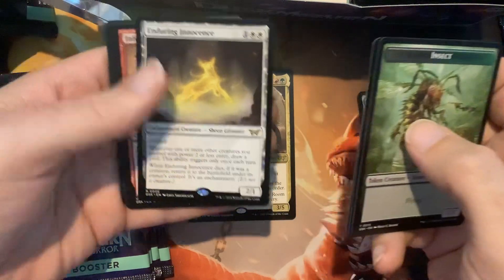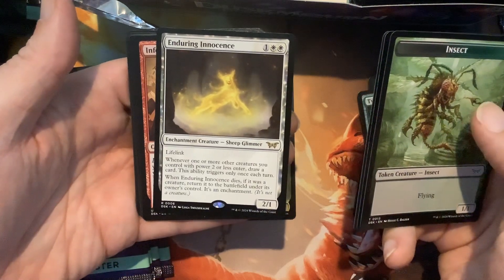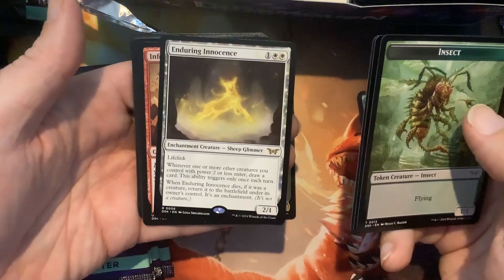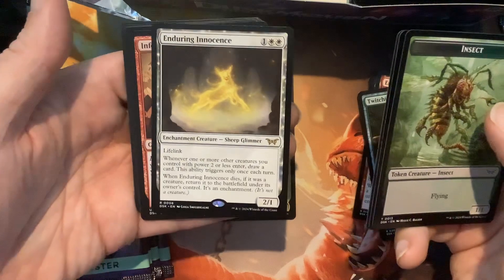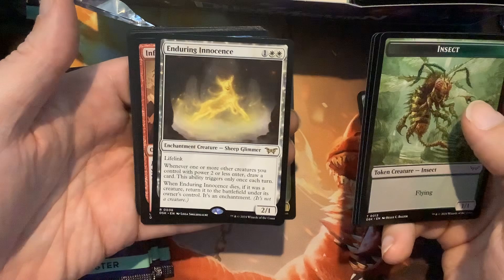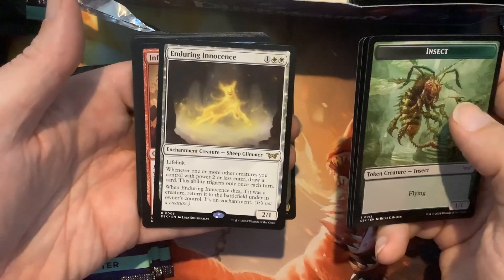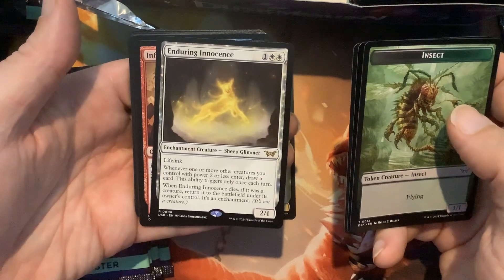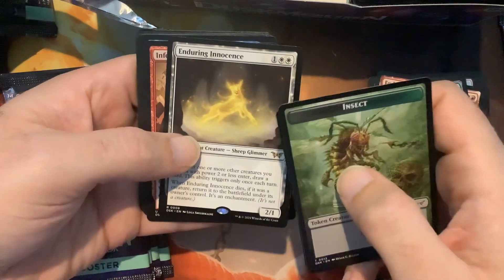I got another Enduring in here — fantastic. This one is one colorless, two white: whenever one or more creatures you control with power two or less enters, draw a card, and this ability triggers only once each turn. It's like a Welcoming Vampire. And then it has that longevity as an enchantment — very cool.